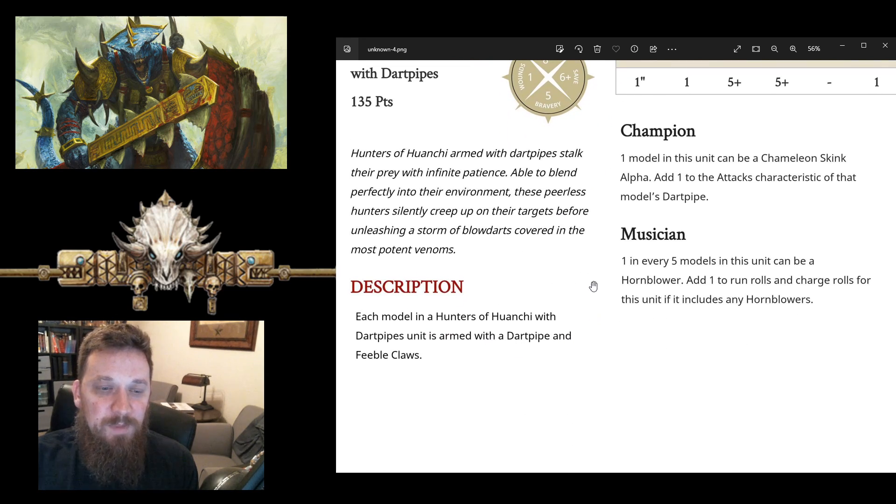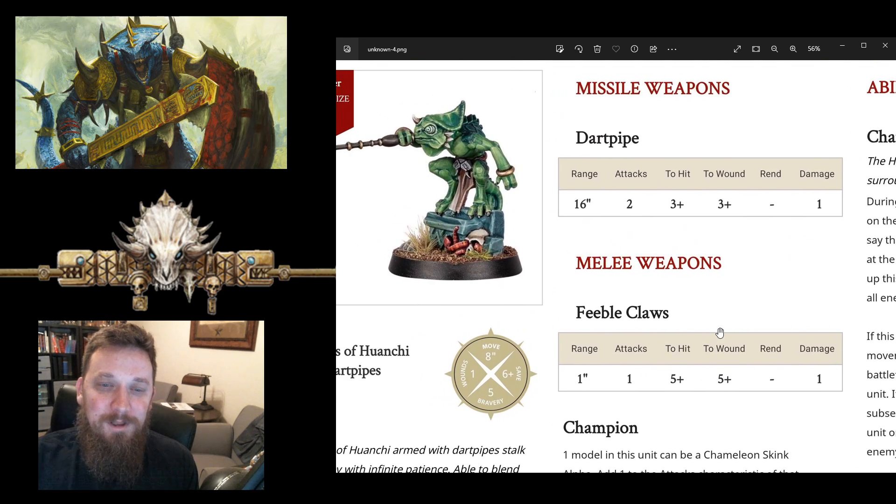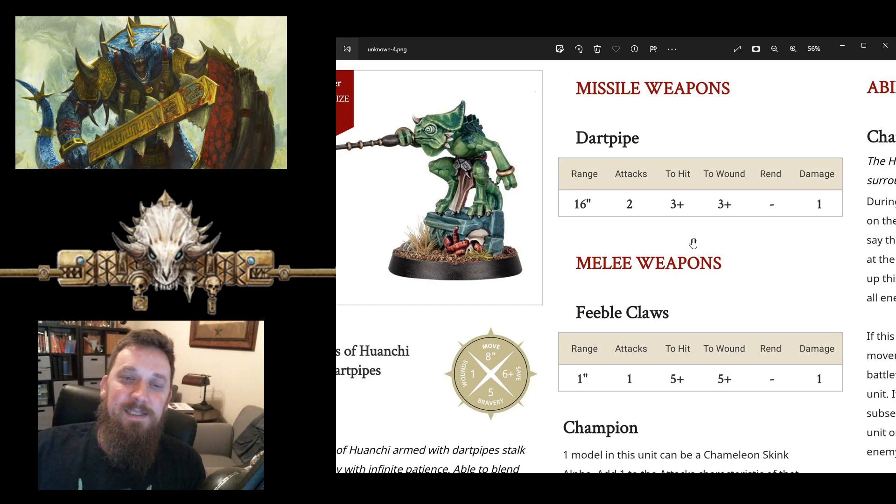Each model is armed with a dart pipe and feeble claws, which I love. The dart pipe has a 16 inch range — pretty nice range, especially for something that's going to be deep striking a lot. This unit can be set up in reserves. That 16 inch dart pipe is very nice for this unit: two attacks each on threes and threes. This actually wounds better than the chameleon skinks — chameleon skinks are threes and fours, no rend, one damage. So this is already better.